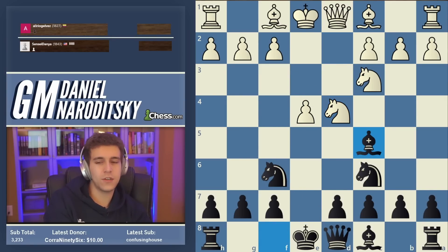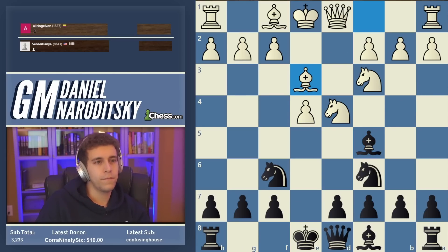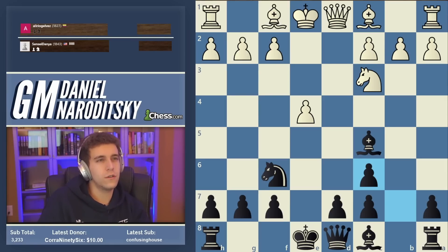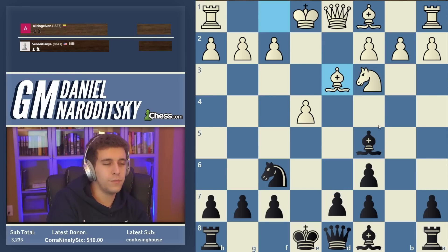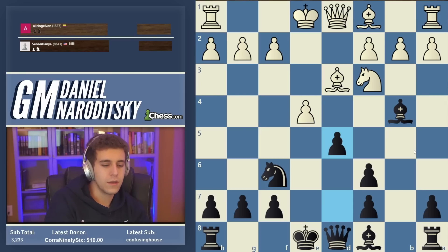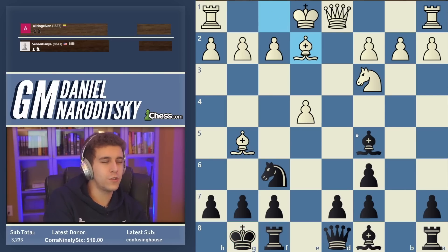So bishop c5 is a good line if you're an e5 player. Knight takes c6 is one of many possibilities — bishop e3 being another. I believe the most popular line there is also knight f5. So takes, takes, bishop g5 is again one of many possible variations — bishop d3 is the main line, the most popular move. Then the line goes d6, and this is the main difference between putting the bishop on c5 versus b4. When you put the bishop on b4, d5 is what almost everybody plays. When you put the bishop on c5, you're going for d6.